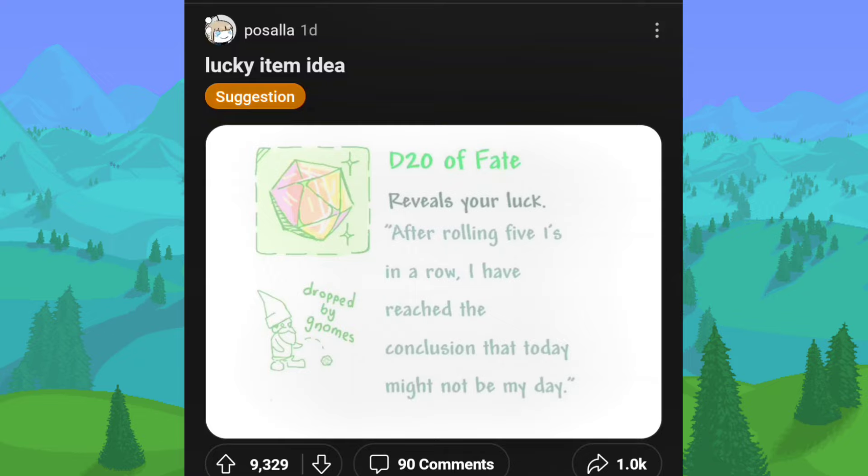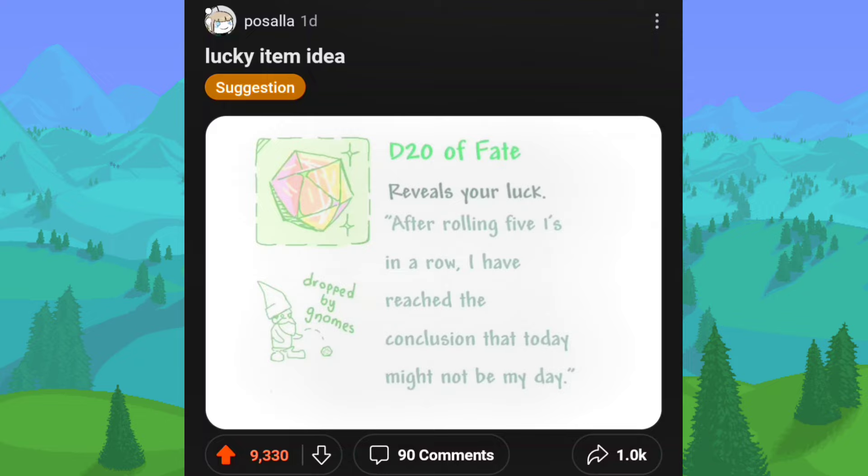The lucky item idea: D20 of Fate. So this is like a DnD dice that reveals your luck. After rolling five ones in a row, I've reached the conclusion that today might not be my day. So it'll just show you what your luck levels are in the game, because currently most people probably don't even know that luck is in the game — it's a feature and it's hidden. There's no way of seeing what your luck levels are, so an item that shows that would actually be pretty helpful. It's basically just a mechanic that changes the drop rates of items. The higher your luck the more likely you are to get item drops from enemies, and the lower your luck, well, you're not going to get them as much.